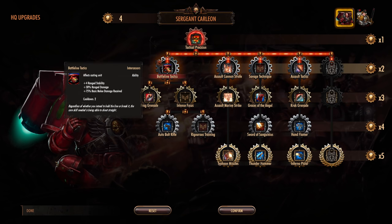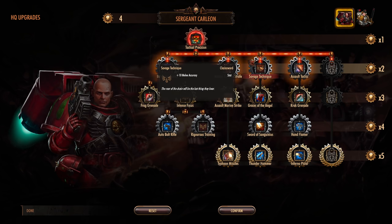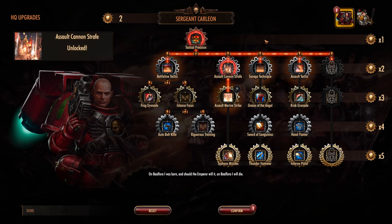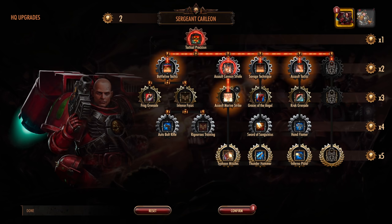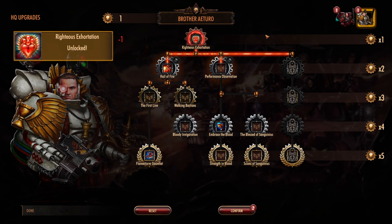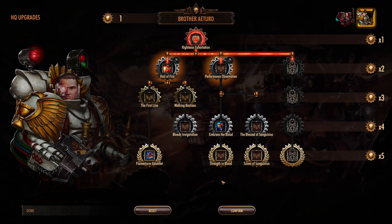Although we're equipping this on Brother Ortero's skill tree, it augments our units — I think that's really, really cool. Battleline Tactics helps our intercessors with additional range stability, range damage — basic melee damage received also goes up, which obviously isn't great, but extra range damage is nice. Assault Cannon Strafe — this is a cool one I haven't played with much. We summon in a Stormraven to do an airstrike, which is kind of cool. Let's go ahead with Assault Cannon Strafe because that sounds like a laugh. And let's get Righteous Exhortation as well — just a little melee damage buff.